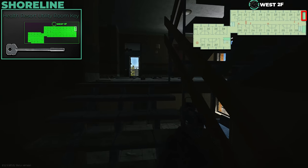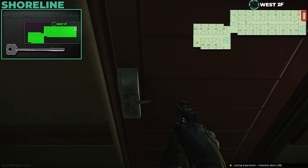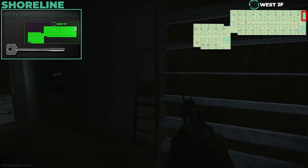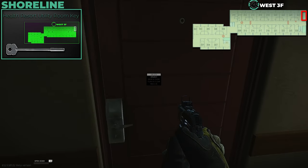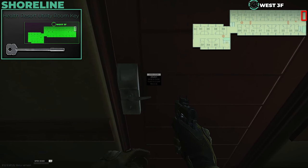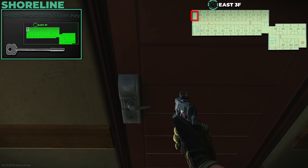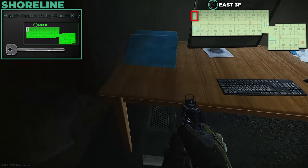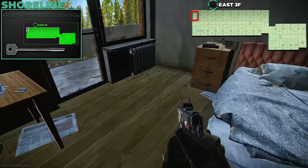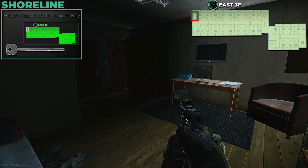Before moving to the east wing, I want to highlight the Health Resort Utility Room key. It actually opens up two rooms on the west wing — on the second and third floors at the far entrance end, you can open doors right at the staircase. I recommend this key over the East 321 or 328 key because you get the benefit of both wings. You need it for a Peacekeeper quest anyway, so it's a natural pickup.